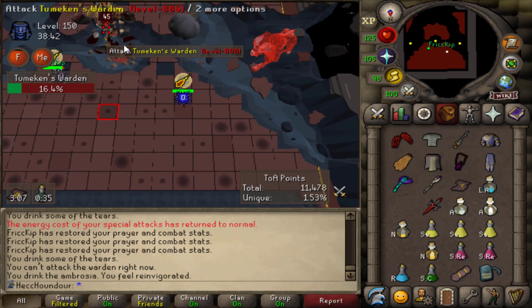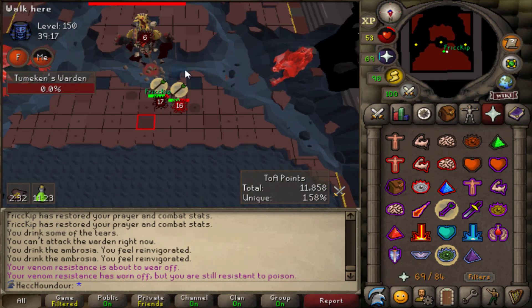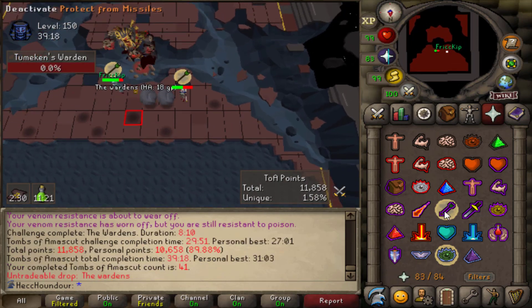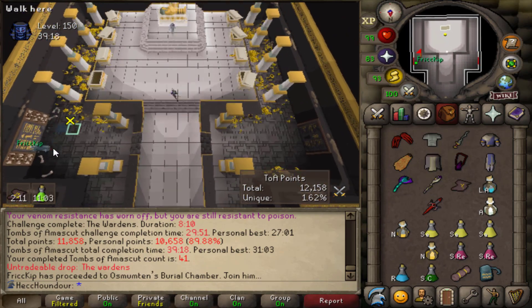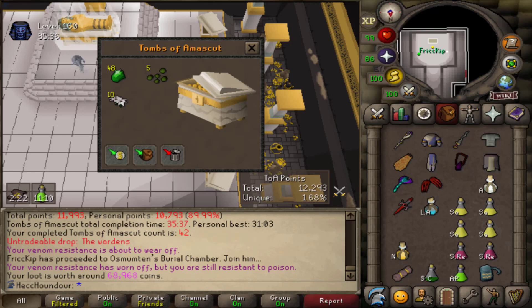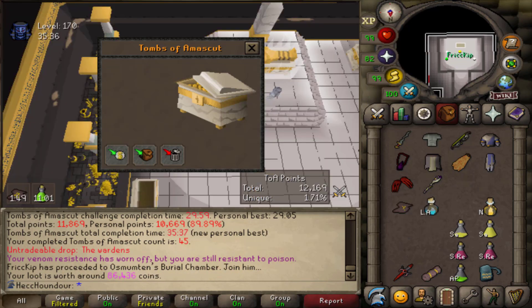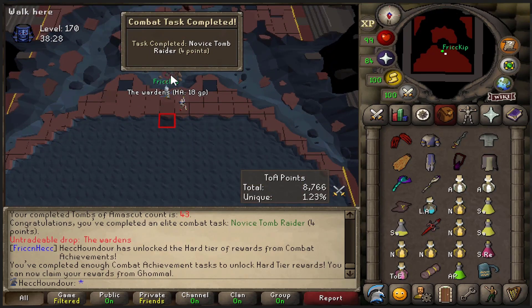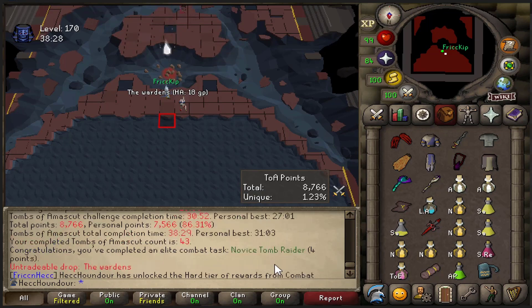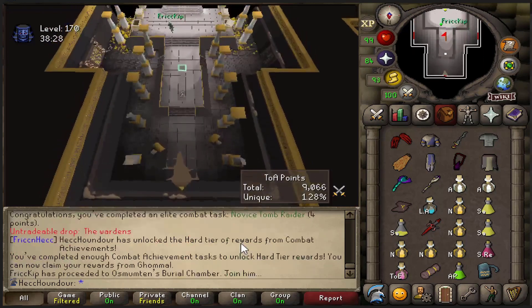Range. Mage. Alright, our first TOA in a long time. Houndour just finished the hard tier combat achievement — congrats. I died and got a combat achievement.